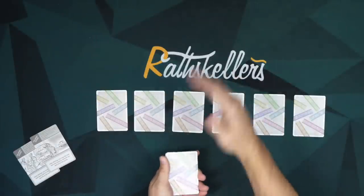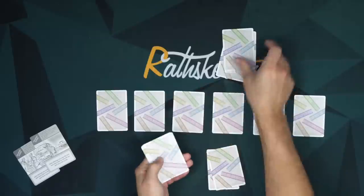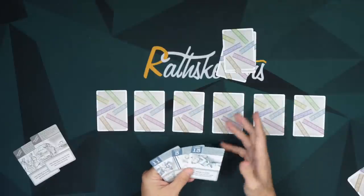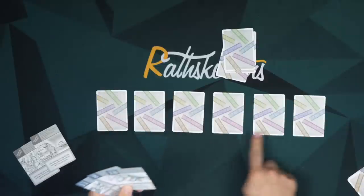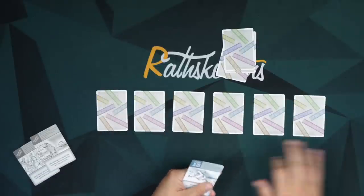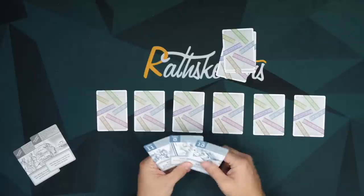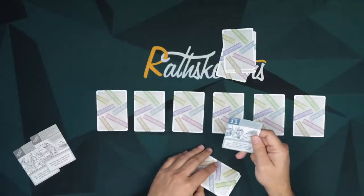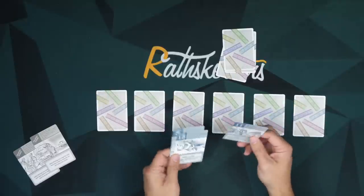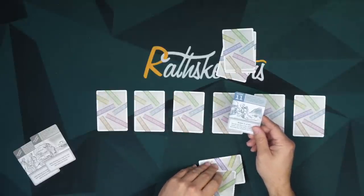My partner across the table will be second. We each get three cards during this act. We will take turns playing cards to any one of these spots. However, in this game, we cannot openly communicate — there's in fact no communication, except in cases where a card will allow that. I'm going to go ahead and play this one — Scene 11. The cards go through 1 through 16.